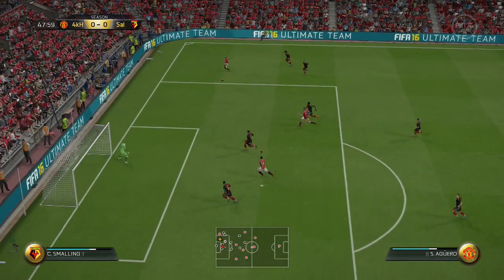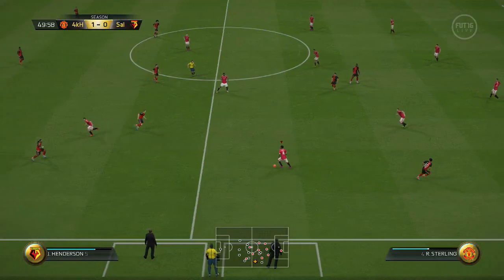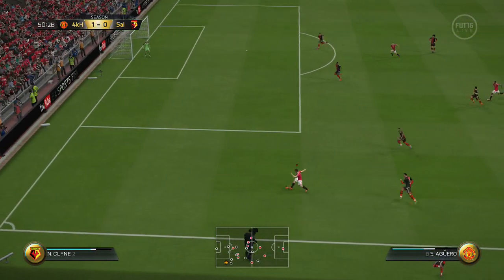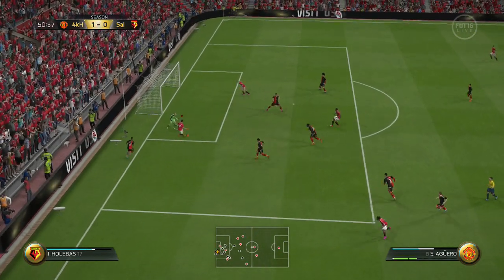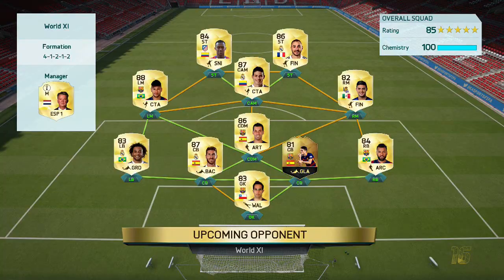His positioning is excellent — he's always on the last man available for that pass. Unless you're dribbling through yourself, you've got two choices: dribble through or just let him find the space himself. What I was doing sometimes is cutting inside with Cuadrado, and the defenders would leave a gaping hole, and Aguero would find that space and just tap it in.